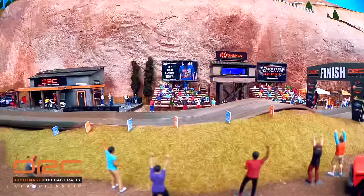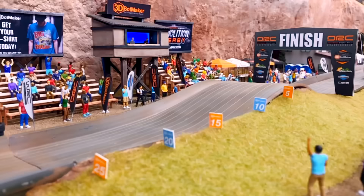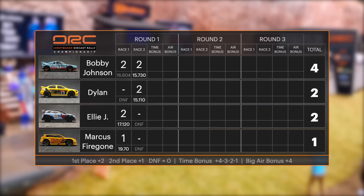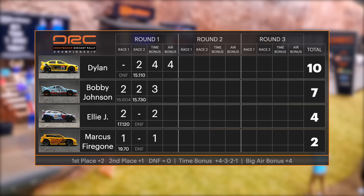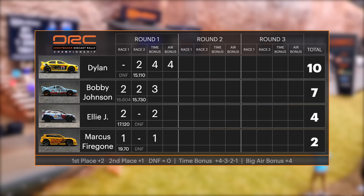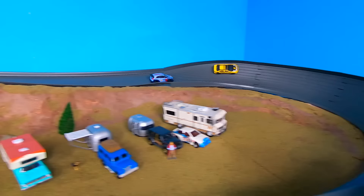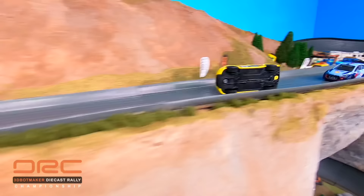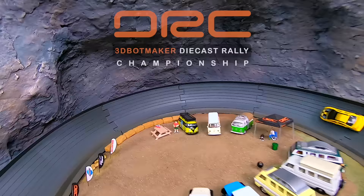Bobby Johnson coming in 0.62 seconds slower than Dylan. The big question: did he get the big air bonus? It's super close — we have to zoom in — and Big Air Dylan just barely gets it by the tip of his bumper. Mad respect to Bobby Johnson for almost beating Dylan at his own game. Final scores with bonus points: Dylan leads with 10 points — he had both the fastest time and the biggest air. Bobby Johnson has seven, Lej in third with four, Marcus Firegon on the bottom with two. Dylan's biggest threat is clearly Bobby Johnson, the most consistent driver in round one. Hit that like button, leave a comment, and subscribe to see more of the DRC!